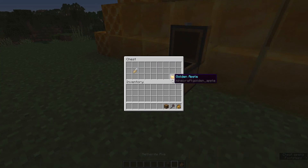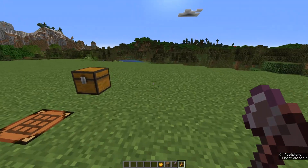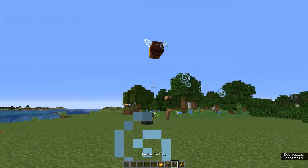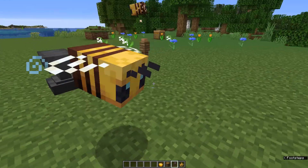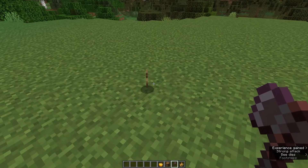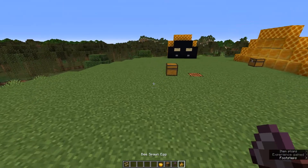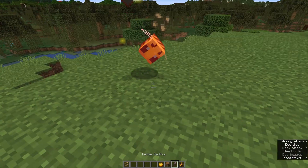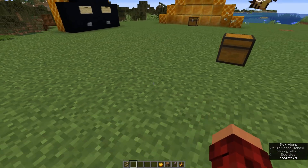The next thing we're gonna need this stuff for — bees now have a drop. If you kill a bee, it has a chance of dropping lost larvae. Every time a bee dies there is a chance of dropping zero to two lost larvae, and there we go, we have our two.